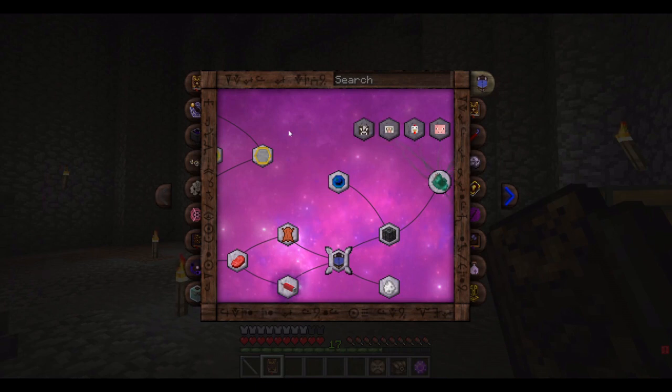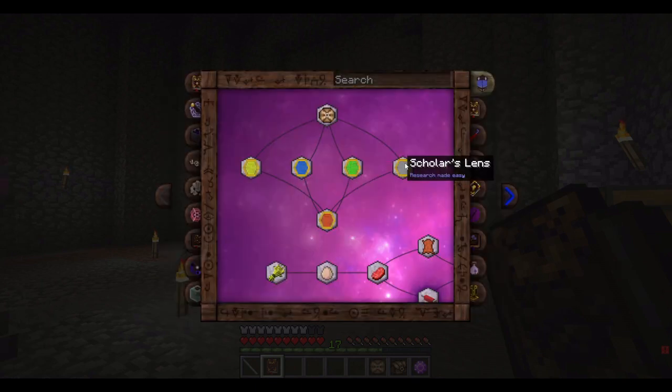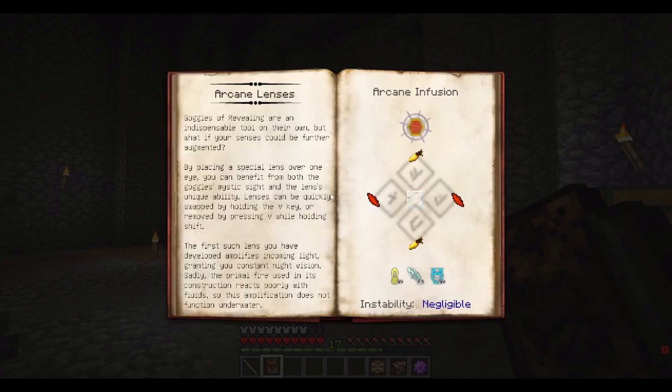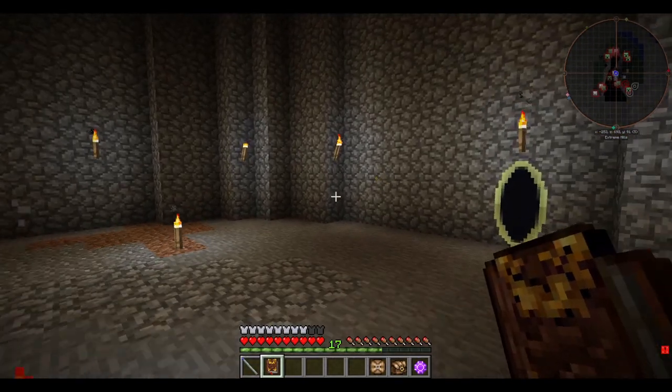I'm looking into Thaumic Horizons and I've made a few of the lenses. Here I've made the Kirlian lens, the basic night vision lens, and the scholar's lens. The scholar's lens lets you see living and undead creatures through walls. The night vision lens works underwater. And the Kirlian lens automatically scans things like a thermometer does — whatever you look at. So that's pretty cool.